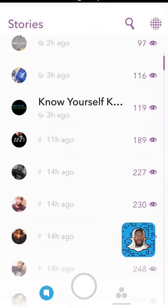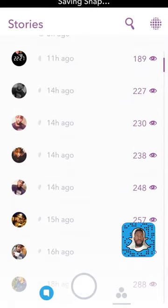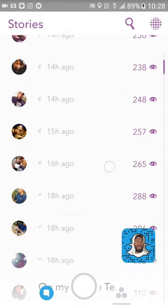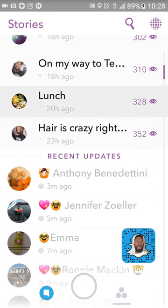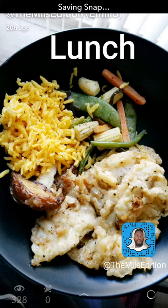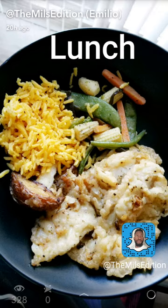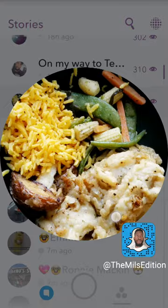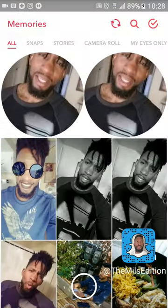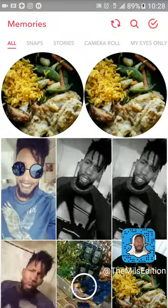Down in the bottom right corner you'll see I'm hitting the download to save a story. So I saved a snap of just made it home, one of lunch — because lunch was pretty good today, some leftovers — and now we're going back to Memories. I've got a bunch of stuff in here now.